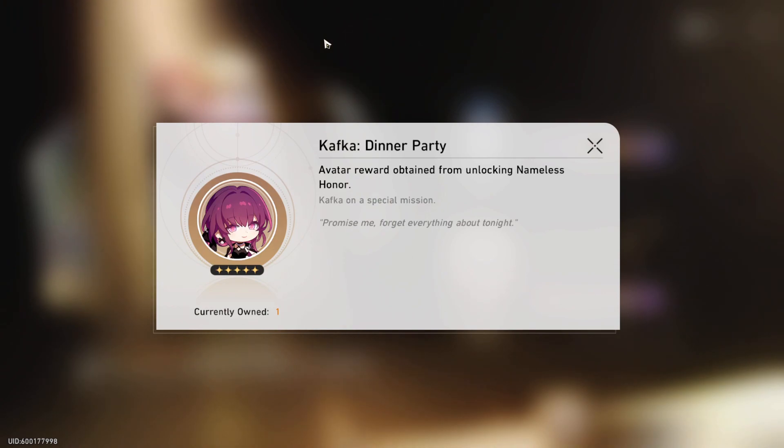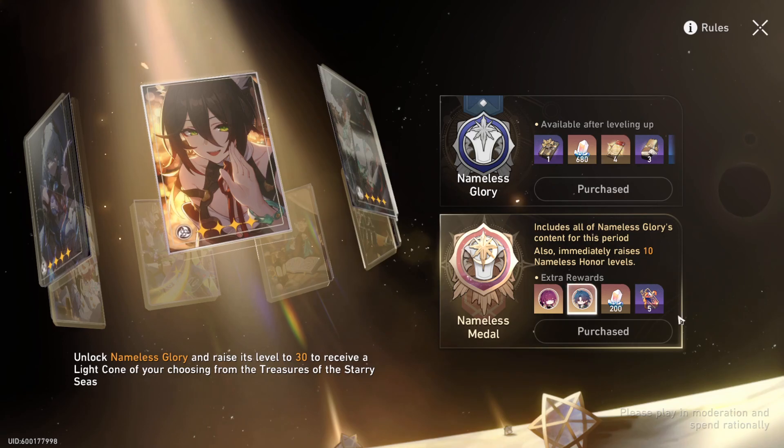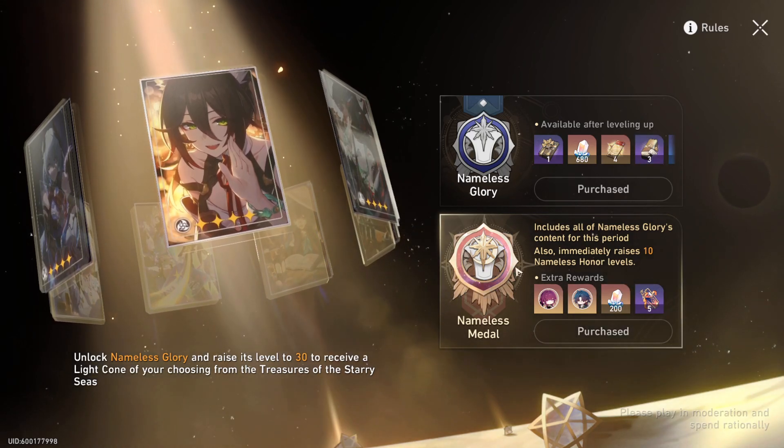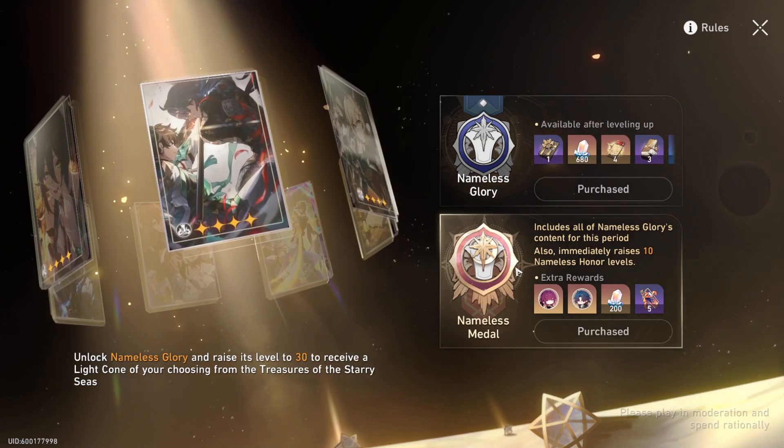You also get the Dinner Party Blade and Dinner Party Kafka icons. I've already bought this because I really like Kafka and I like the icon, so I went for it. Going forward, now that we have Danheng, March, Himeko, and Welt out of the way, we're probably just going to get icons for whoever's currently on banner.